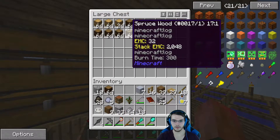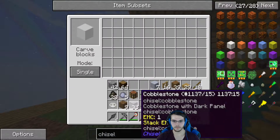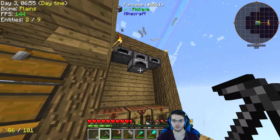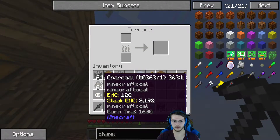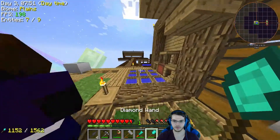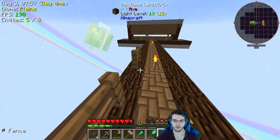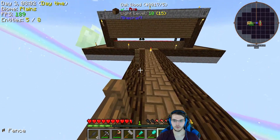Okay, let's put a bunch of this junk away. Charcoal! I've discovered the existence of colored fences. Look, like they're spruce. And you just craft them with... oh, wow, these things suck.